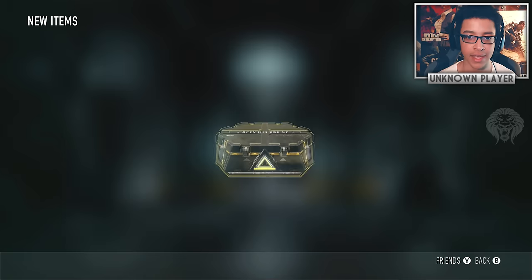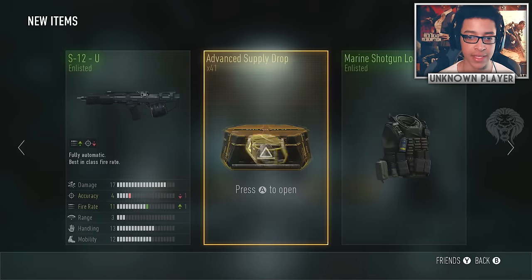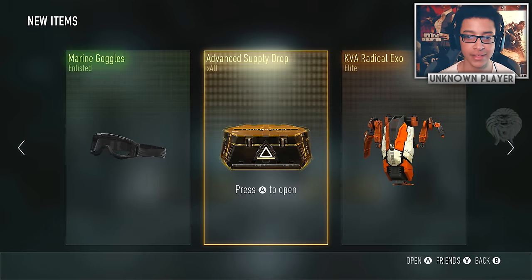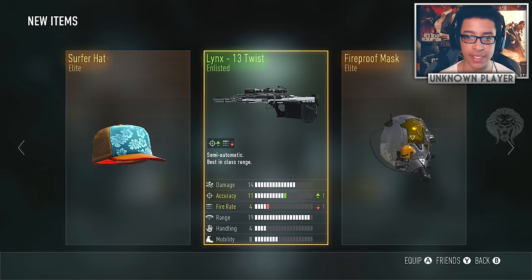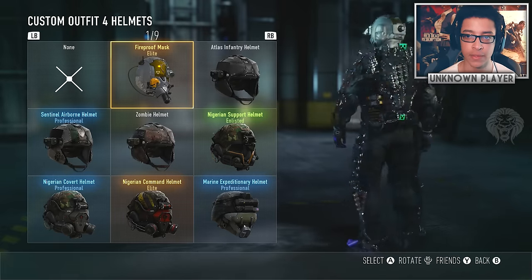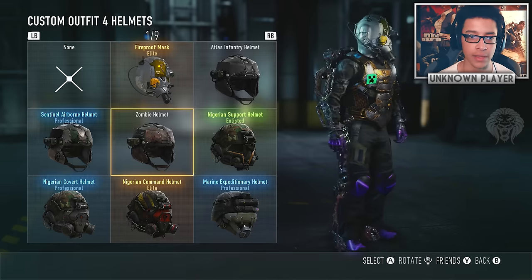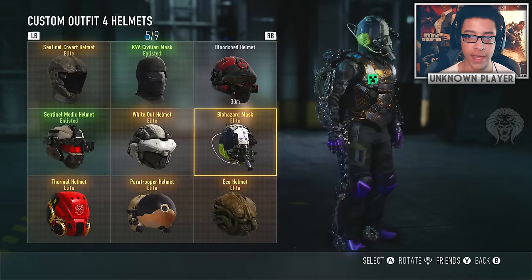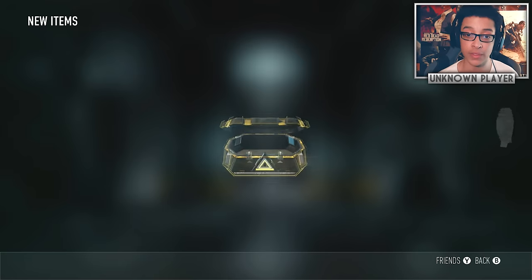I've seen a lot of you guys tweeting pictures of legendary stuff — feel free to tweet me when you get something cool. We got the fireproof mask! It's the head piece for the fireproof gear set — like a chrome version of the biohazard helmet, still pretty cool looking. If we can get the full fireproof set that'd be great.